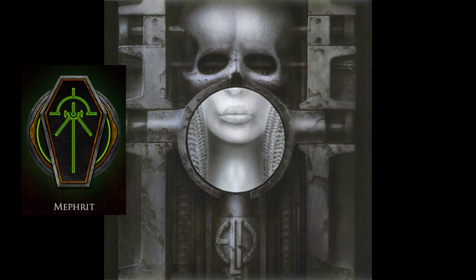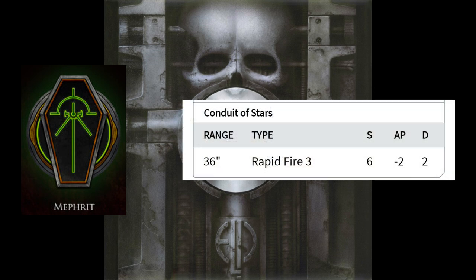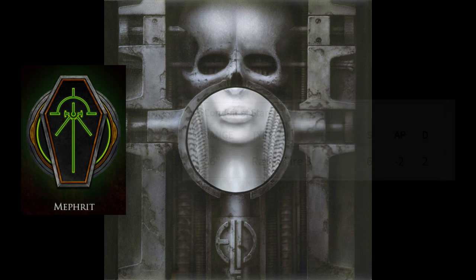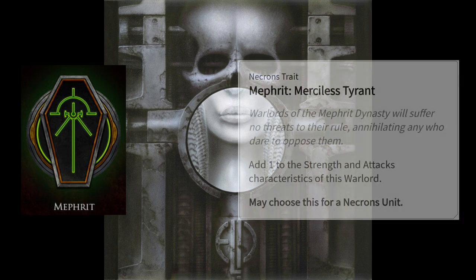Mephrit also gains access to the Conduit of Stars relic. This replaces the Royal Warden's Relic Gauss Blaster to increase the range, rapid fire, and strength of the weapon to 36 inches, rapid fire three, strength six, with the same AP of minus two and damage two. The final unique bonus for Mephrit is opening up the Merciless Tyrant warlord trait, which adds plus one strength and attack characteristic to your warlord's profile.